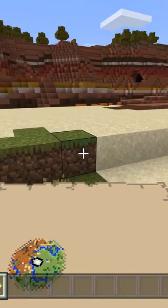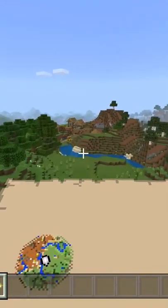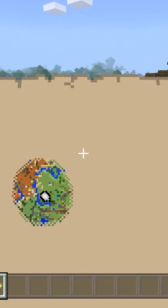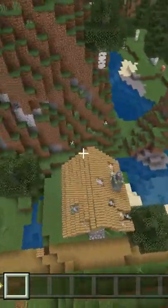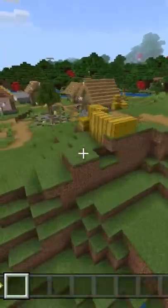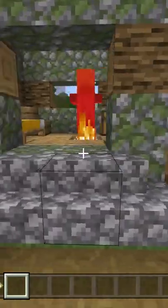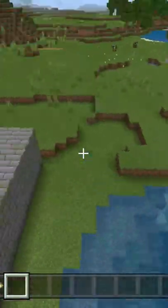You'll spawn right here at 821 and then 30. It's just right over here — if you can look on the map, you just have to head over to around 900 and then 100. You'll come across this abandoned village and see the zombie villagers in here. And just right next to this abandoned village is the stronghold above the ground.